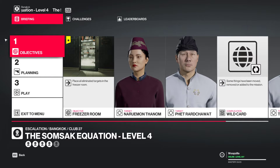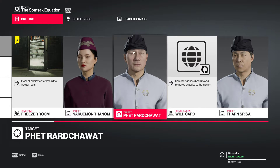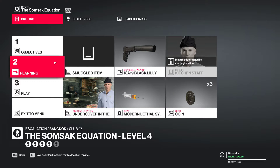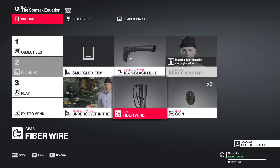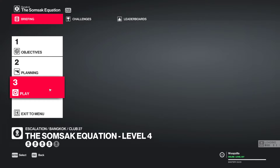Now things change a little. We need to place all our targets in the freezer. We don't need to worry too much about this guy — he will head towards the freezer area eventually. We obviously change things up a little here. I think I'll just take my fiber wire — it's more fun. We don't need the poison anymore, and we're just going to start.